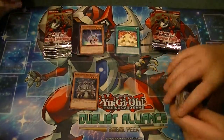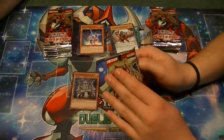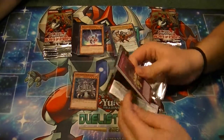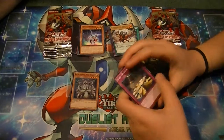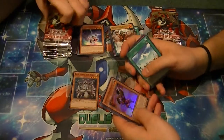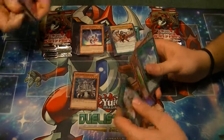Oh, there's a Zany card. Win-Up got a new support card too. You know what they need to bring back? More Morphtronics, Draganity, Volcanics, Familiars. Got a Raid Raptor Nest and a Super Heavy Samurai Trumpeter as a super rare.